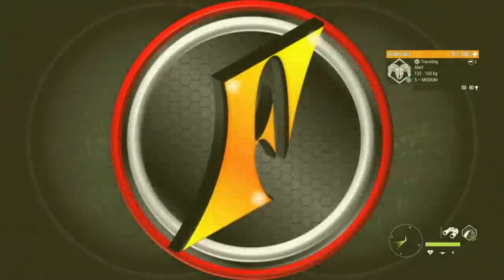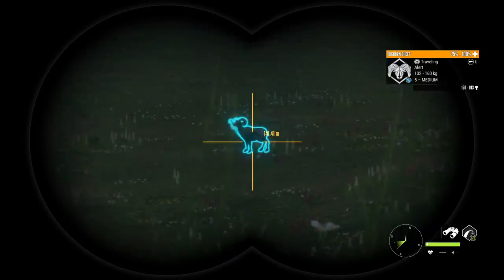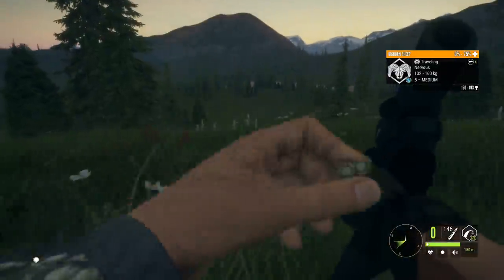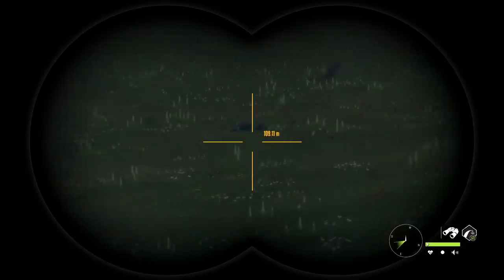That's gotta be a massive level 5 Bighorn, 150 to 193. I don't know if I've alerted him or a mountain lion has. He's alarmed though, so whichever it was, we're just gonna take him down because he initially spooked over here from a mountain lion.